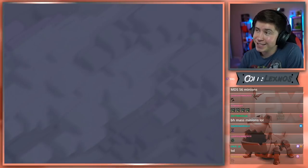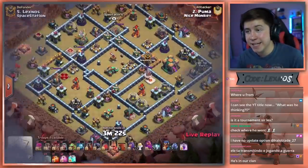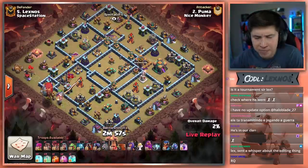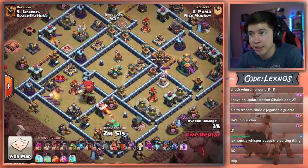And just like that, Nice Monkey are gonna take the lead in this match. Puma is in on my base — can he get it done for Nice Monkey? If they get another three-star attack, Spacestation Gaming are gonna be in big trouble. He's got an early Blimp for the Multi-Targeting Inferno Tower.